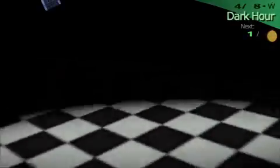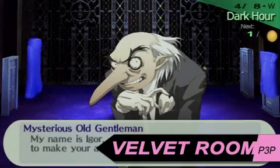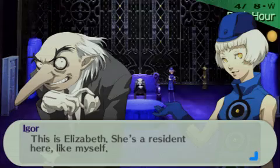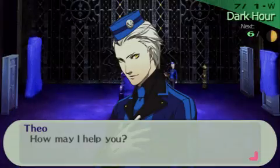In the Velvet Room, Igor is there to assist you in using your Personas. However, those who choose the female route now have the option of selecting a new guide — there's Elizabeth, the original assistant from Persona 3, or Theodore, the newly added character for P3P.